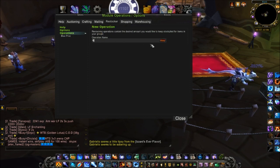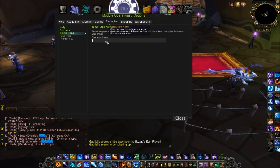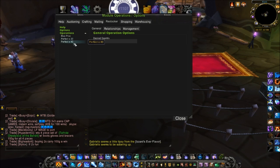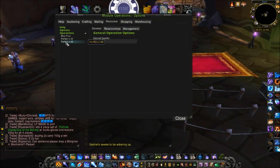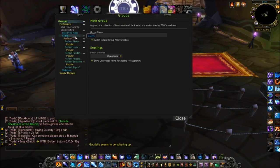Let's go back to Module Operations > Restocker and create new operations. I'll click on Operations — operation name: 'Perfect Times 20,' so that's a stack of perfect cuts with desired quantity 20. Then let's make a second one: 'Perfect Times 40.' You don't have to use these amounts — if you're getting started, maybe start with five and ten. There's no right or wrong, it's whatever works for you. I'm going to set 40 for my popular ones.